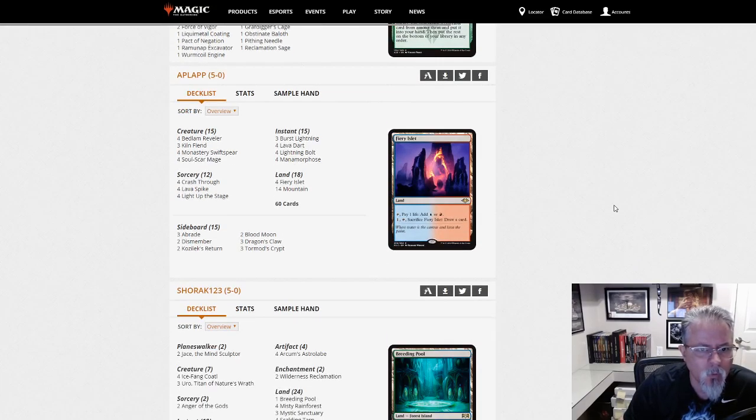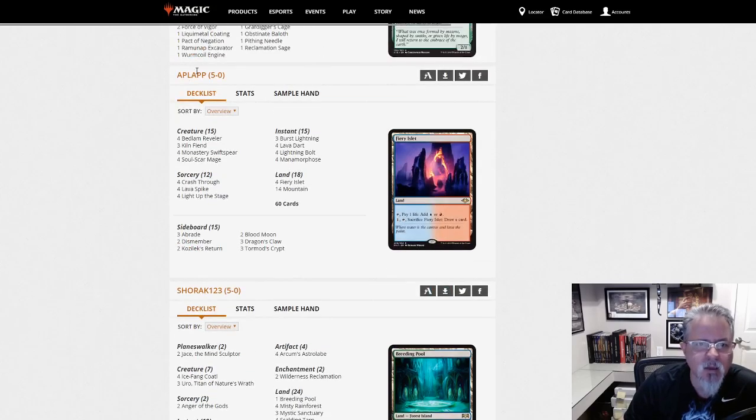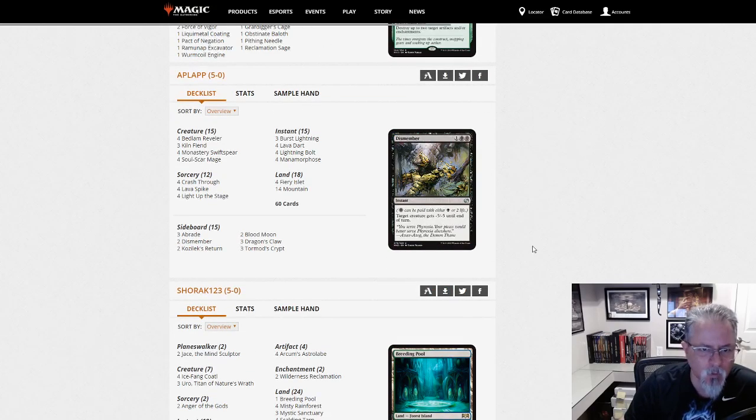App Lap with Mono Red Prowess — the Kiln Fiend deck, the Holy Diva special. Yeah, get them dead quick. Or if you don't, you die quick and go to the next game. It's easy to get a lot of matches in with this deck.